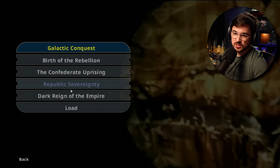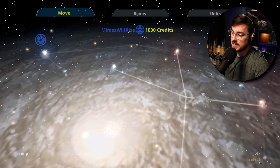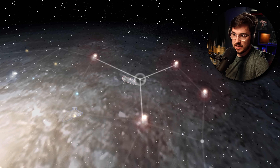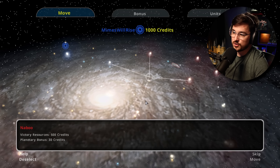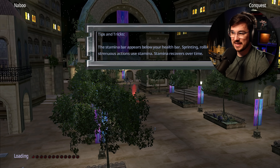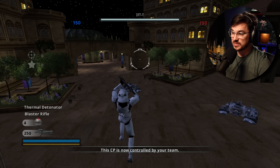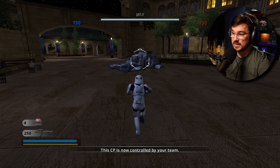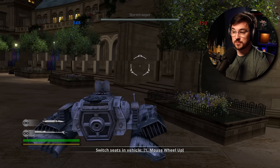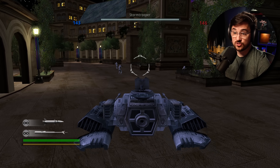Galactic Conquest has four options — if you want to do Dark Reign of the Empire, you can just pop right in. I used to spend so much time playing this mode — it's basically a broader mini space battle sim, but you also get to simulate individual battles in addition to the space battles. Super, super cool, and it works really well. It loads super fast too. You win a battle, you take over the planet, and keep working your way through the galaxy. Really simple, works great, and is just good fun.